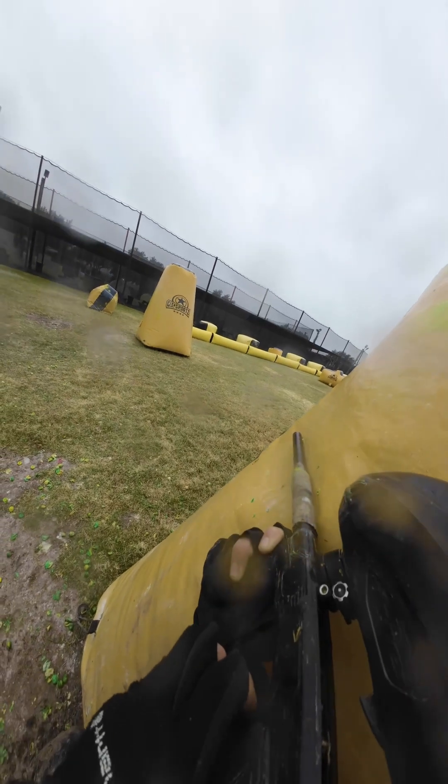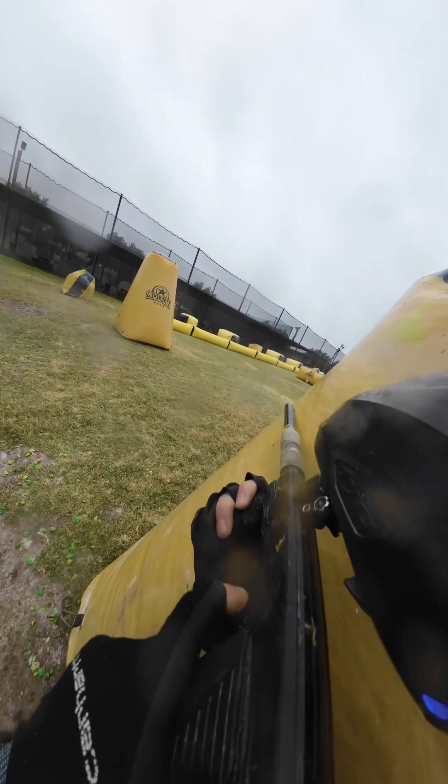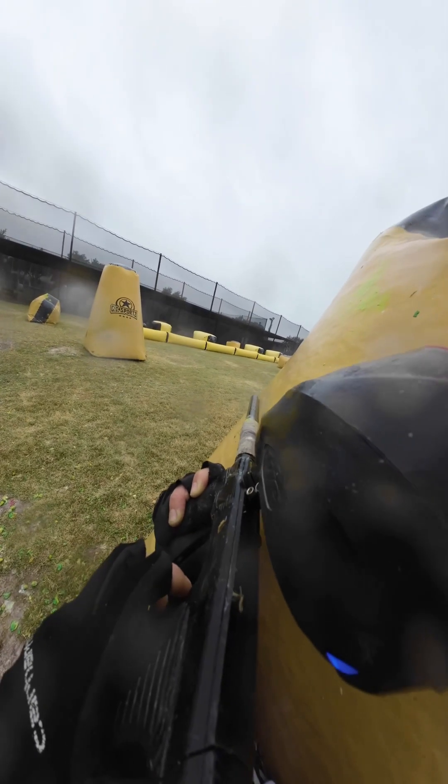Now I know he can wrap, so what is our counter to this? If I see that he's wrapping his bunker and Leo is in the snake, I can let my teammate know so that he can shoot back at the opponent while he's wrapping to eliminate the opponent — which is exactly what we do.